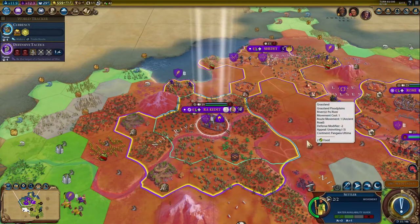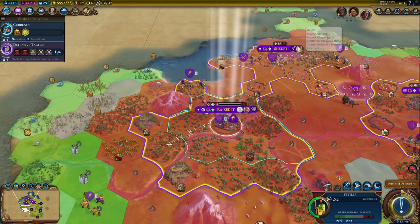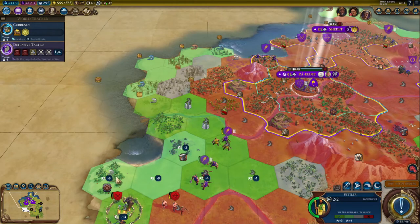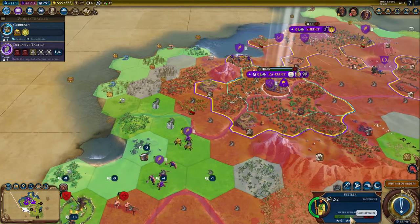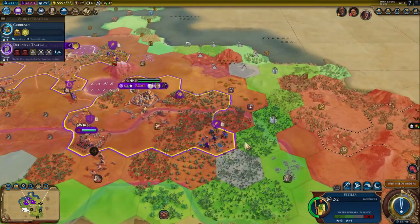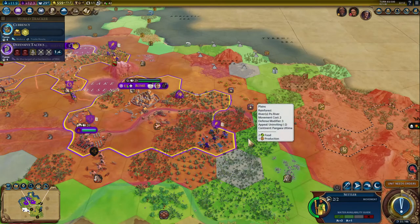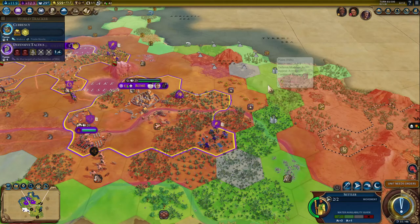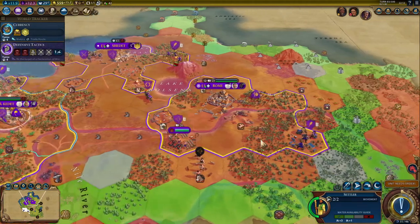Let me introduce you to Settler View. Green spots are where you can build. Dark green is where you've got fresh water, which gives you more base housing - plus 3. Lighter green means sort of fresh water, usually ocean tiles, so you get plus 1. Grey ones mean no fresh water and you get nothing. However, aqueducts and granaries make up for that, though they get less of a bonus in fresh water tiles - but that's for later.